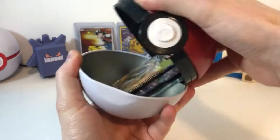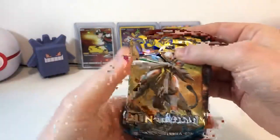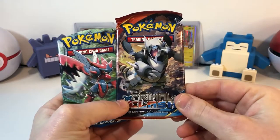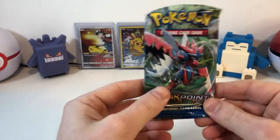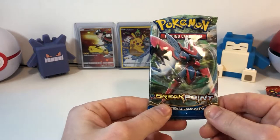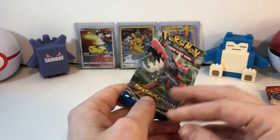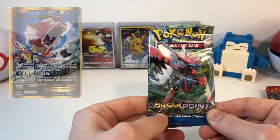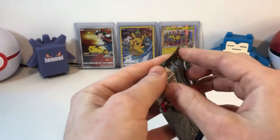Okay, so we'll start off with the Pokeball. We have Sun and Moon, Primal Clash — that's a pretty good pack, they have some nice cards, especially the Groudon EX, I'm a fan of that one — and a Breakpoint. Now a lot of people don't really like this set, but personally I do. They have a lot of nice Gyarados cards, especially the Full Art Gyarados EX. It's a beautiful card.